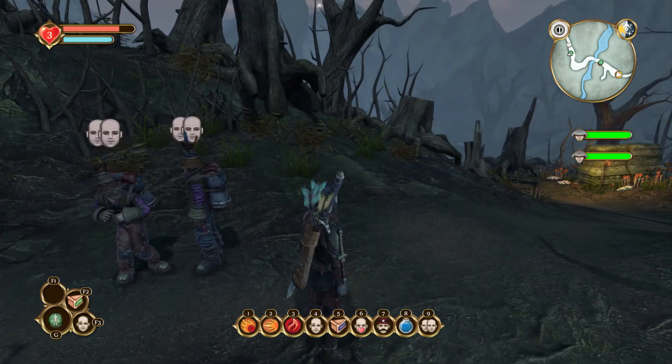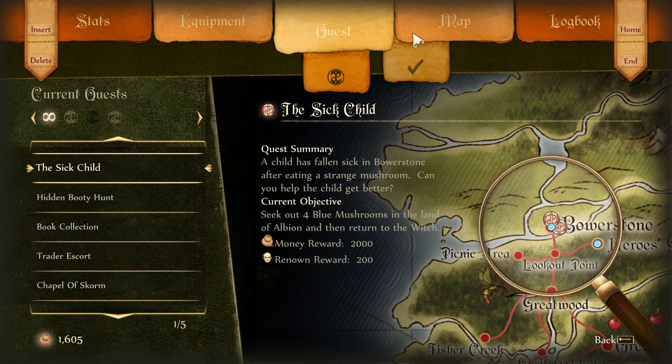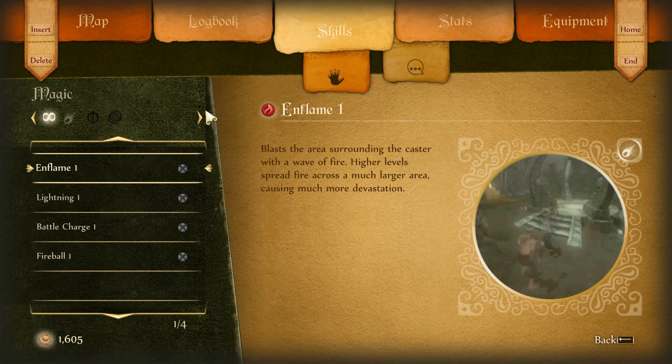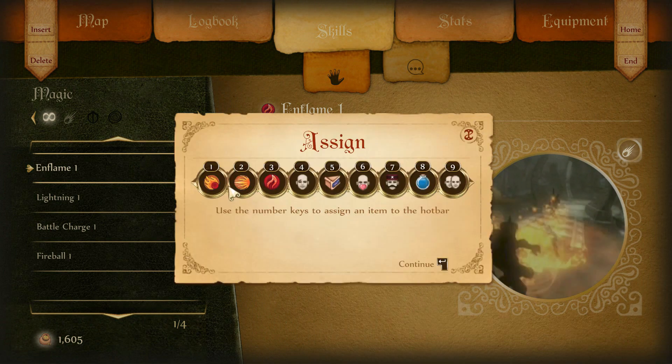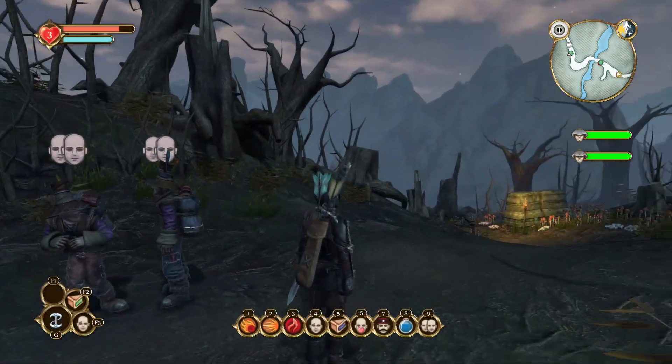I'm mainly worried about today keeping them alive. As you can tell, we've switched to mouse and keyboard because thankfully we can use proper hotkeys. I now have the three main spells on one, two, and three, which makes me very happy. Generally with older games like this I like sticking with the controller since it was made for consoles, but for the magic system, oh my god, it sucks so much having to cycle through those things.